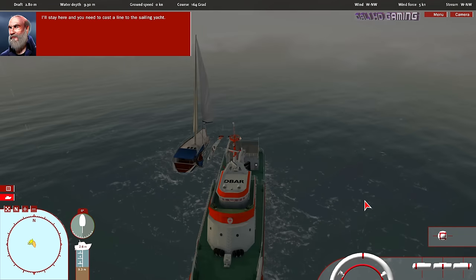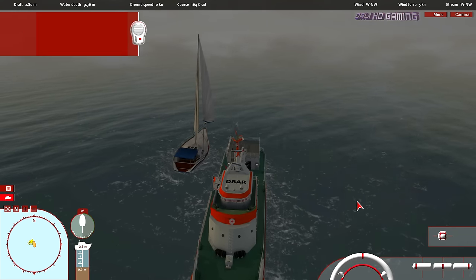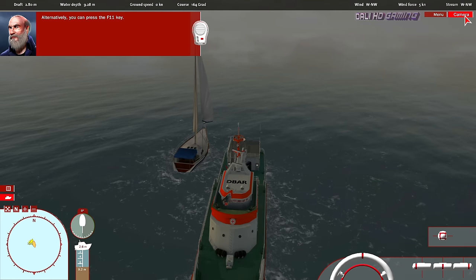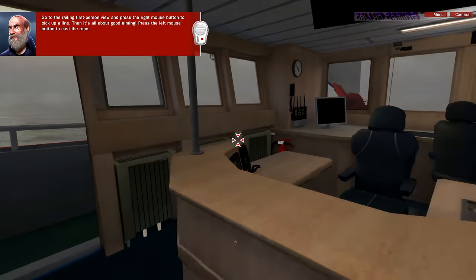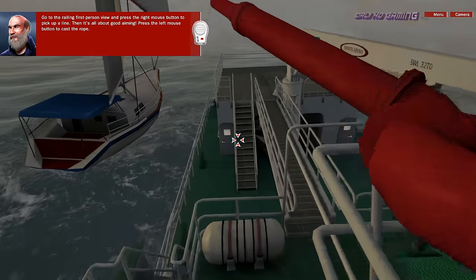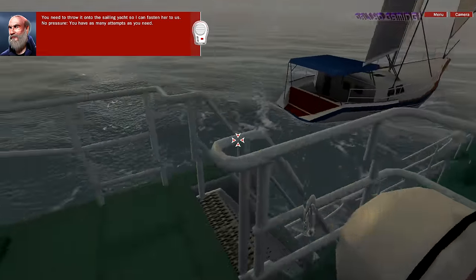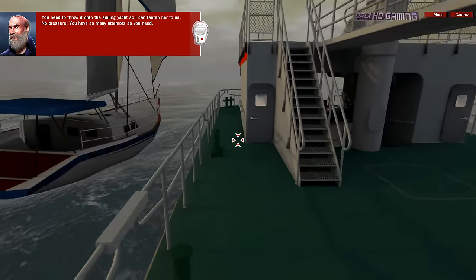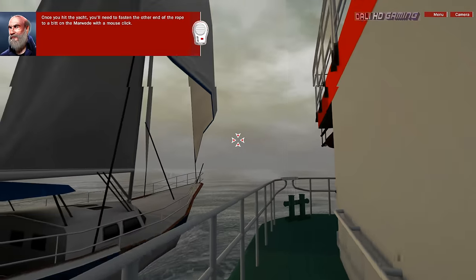I'll stay here, and you need to cast a line to the sailing yacht. Switch to first person mode in the camera menu. Alternatively, you can press the F11 key. Go to the railing in first person view and press the right mouse button to pick up a line. Then it's all about good aiming — press the left mouse button to cast the rope. You'll need to throw it onto the sailing yacht so I can fasten her to us. No pressure — you have as many attempts as you need. Once you hit the yacht, you'll need to fasten the other end of the rope to a bitt on the Marvita with a mouse click.